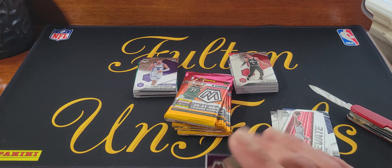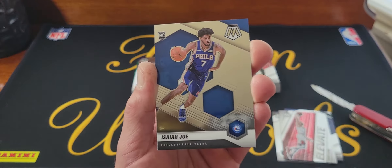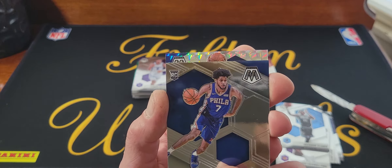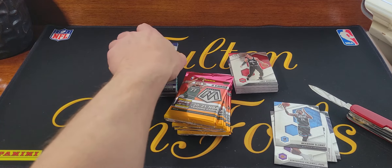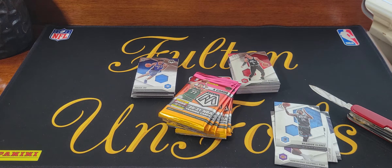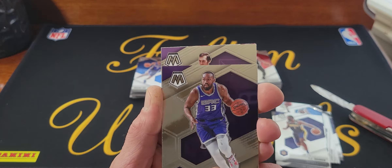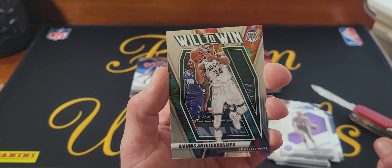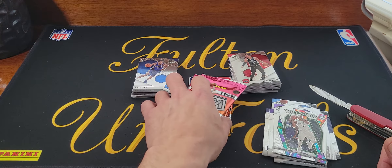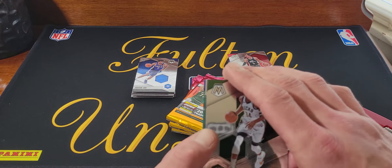I'd like to see at least a little something on my base. Kentavious Caldwell-Pope, Brandon Clarke, Isaiah Joe, and a mosaic — Andrew Wiggins. Just a silver mosaic, or mosaic prism. Next pack: TJ Warren, Jabari Parker — not a rookie — it's a Jerry West Will to Win, Giannis — cool-looking card. This is halfway, it's kind of crappy — didn't get anything good.